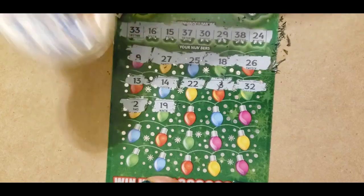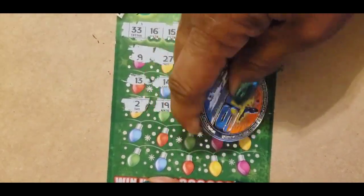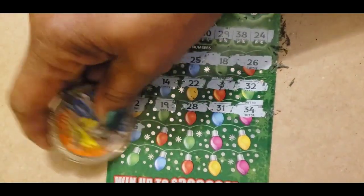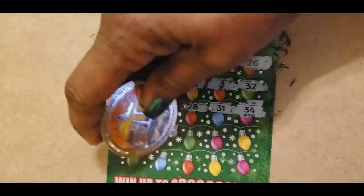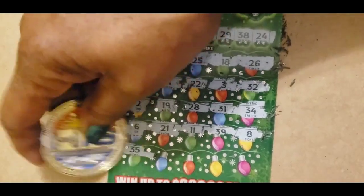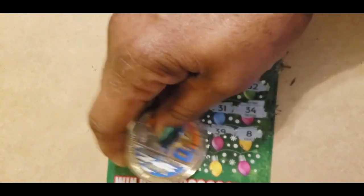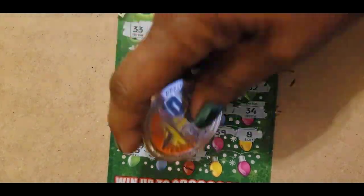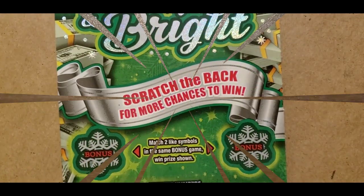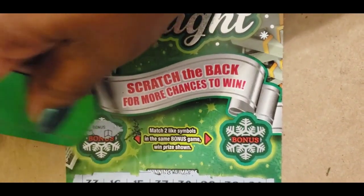22 and 19. No 28 and 31. 34 — we have 33 and a 30. 26 and 21. 11, 39 — we have 38. 8, 35 — no 35. 36 — we have 37 and 23. We have 2 bonuses at the top. We need to find 2 light symbols to win the prize at the bonus.